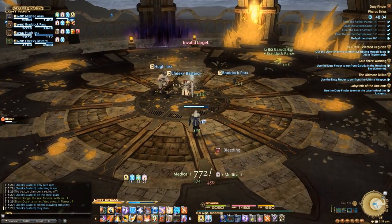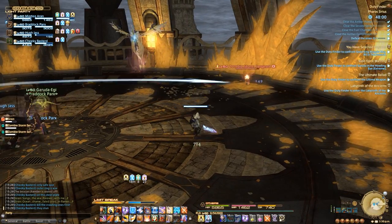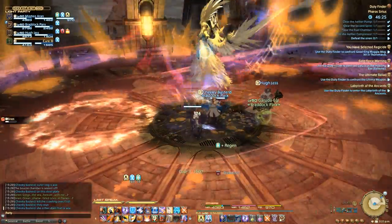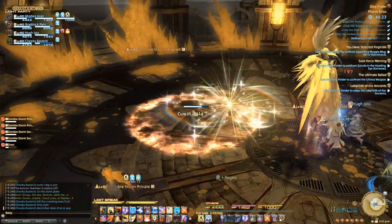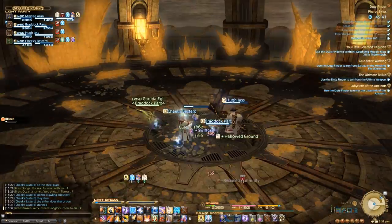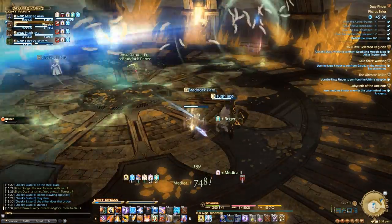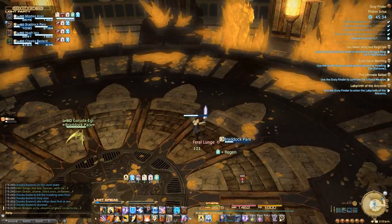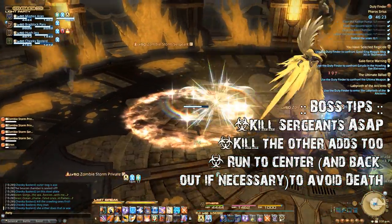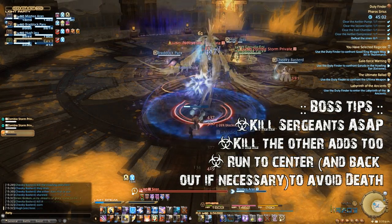Siren will also periodically disappear from the room. This is your cue to run to the center — she will do one of two things. She can either do a charge across the room, similar to Ifrit's hard mode rush, or she will AoE the entire room outside of the center circle, similar to Chimera's Dragon's Voice. Since you don't know which one she's going to cast, running to the center gives you enough time to react once you see where she reappears — either on the outer edge, in which case you run out of the center, or right on top of you, where you huddle together to avoid the AoE. Continue handling the adds and avoiding her special attacks, and you'll have yourself a kill in no time.